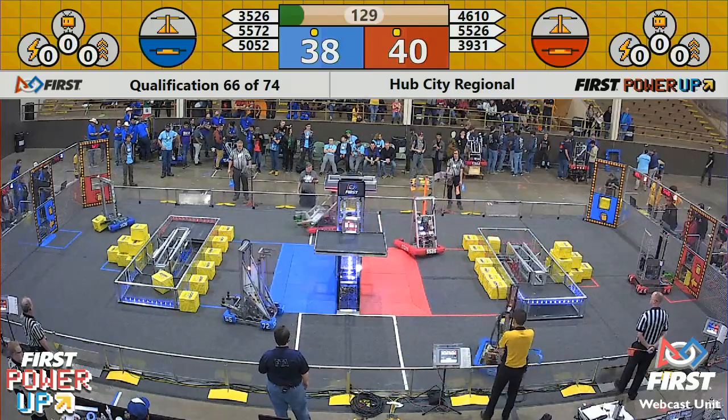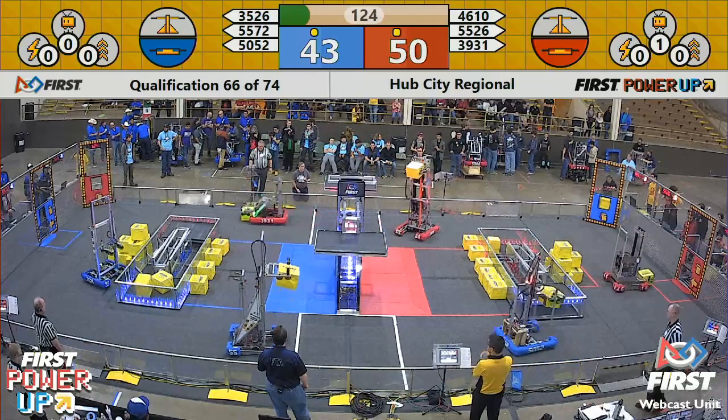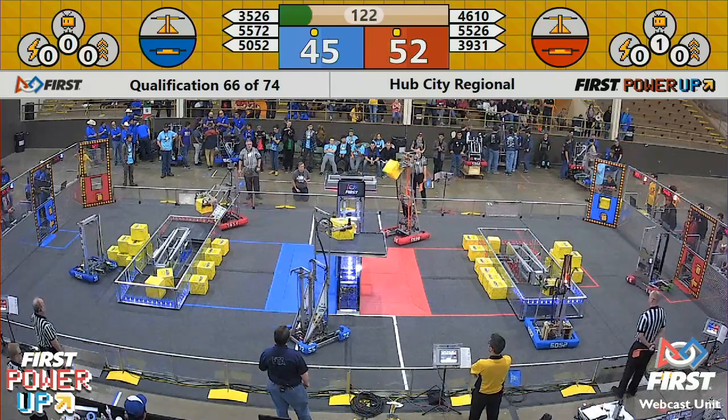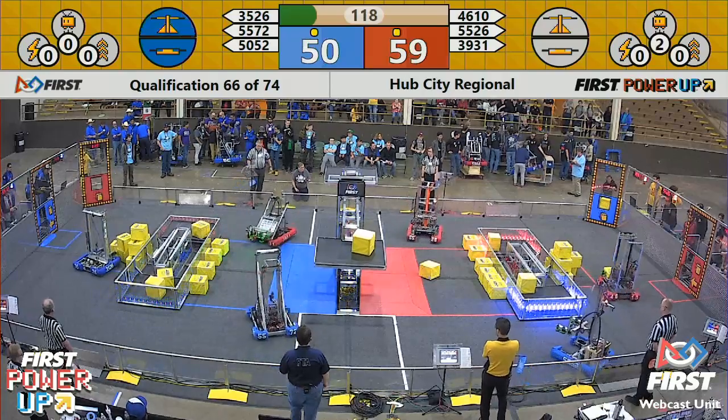A lot of fast activity. Red Alliance already feeding the chute. Red Alliance already working the scale. Blue Alliance is there as well. It's 55-72 — takes first blood.